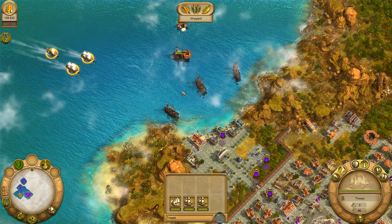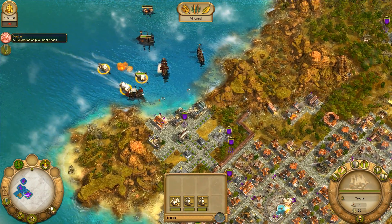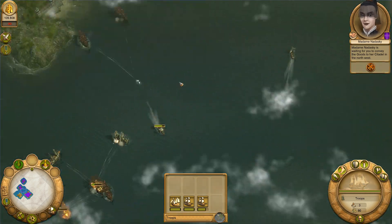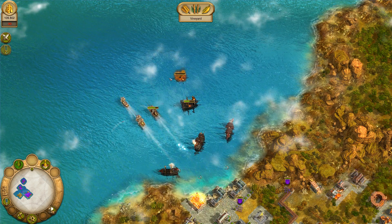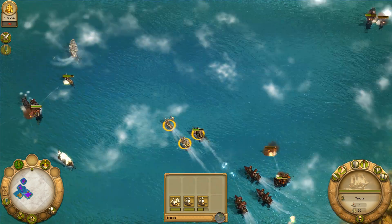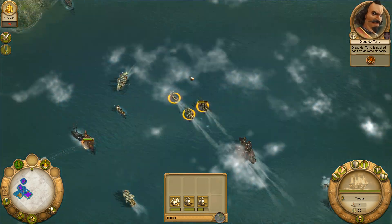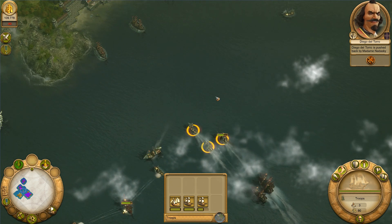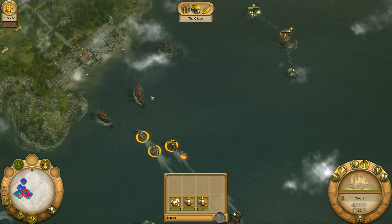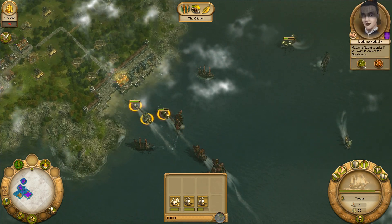Today's stream is on YouTube again - for the second time, not sure which platform I like better. The enemy is attacking, so let's bring the goods over there. Much better with the ship's health this time. Del Toro taunts Nadasky, calling her as tiresome as her dead husband - that's right, that's why she has such a grudge on del Toro, because she lost her husband to him.